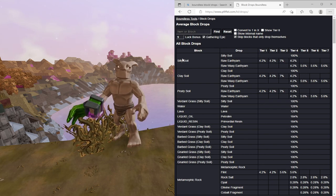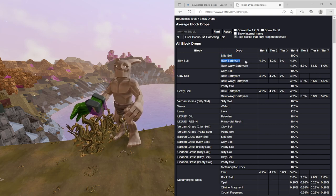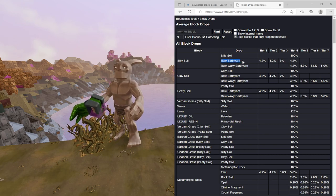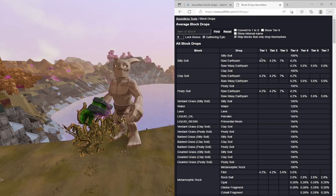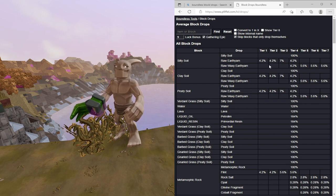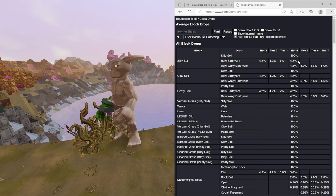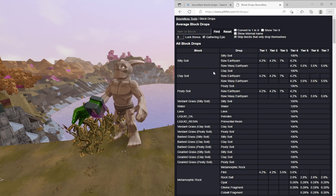What this means is - let's say you break some silty soil. What you can get from that is the actual silty soil, raw earthyams, and raw waxy earthyams. On a tier one planet you'll get 100% chance to get one silty soil, and you've got a 4.2% chance to get raw earthyams. Meaning with every block you break you've got a 4.2% chance. So if you're AoE farming, times that 4.2 by 9, and every time you hit the soil that'll be the chance you have at raw earthyams.